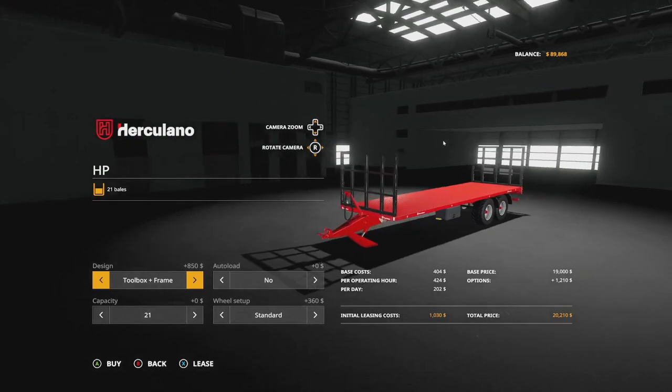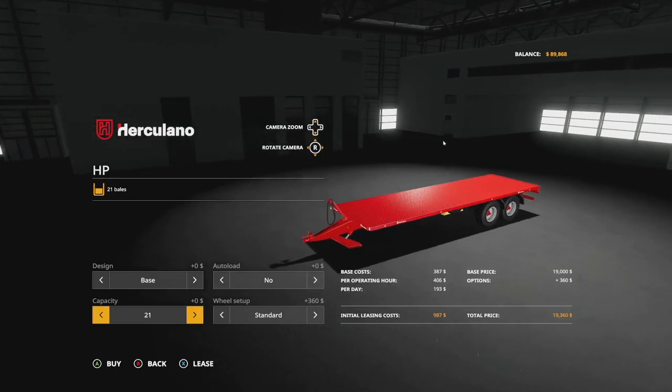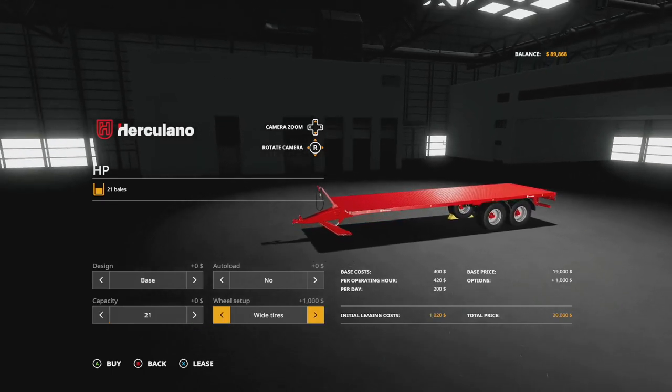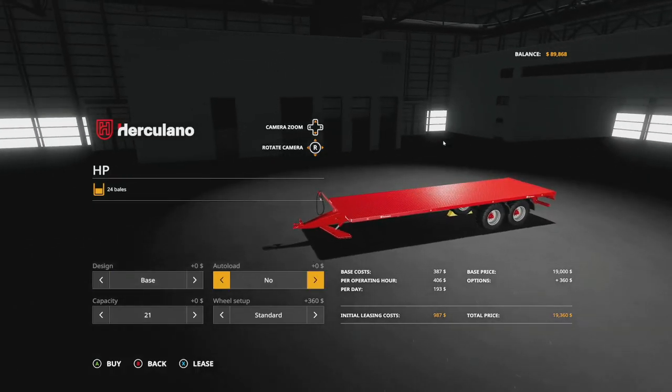They're both exactly the same — it's just the capacity that's different. At the base we have two toolboxes in the frame. Auto load is yes or no, so you don't have to have auto load on these if you don't want to. Capacity for the square bale version is 21 or 28. We have standard white tires and that's it.